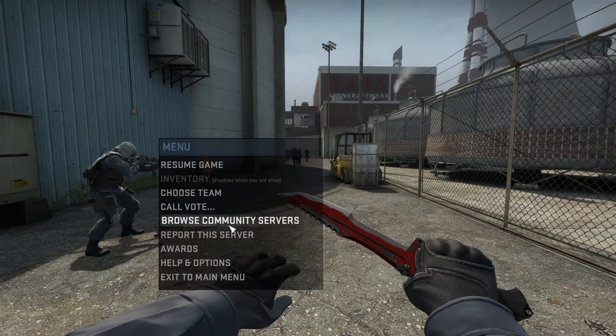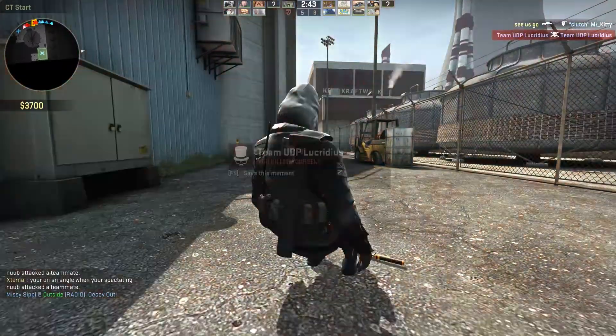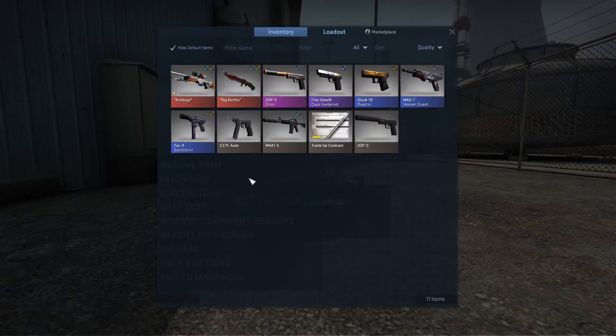However, if you are in game and you want to access your inventory, you will need to press escape and then click on the inventory. This can only be done if you are dead.